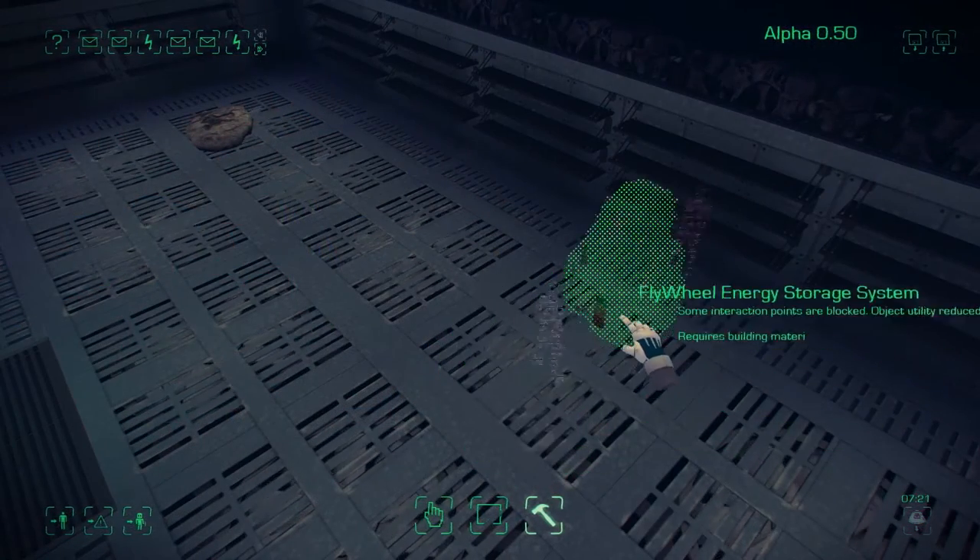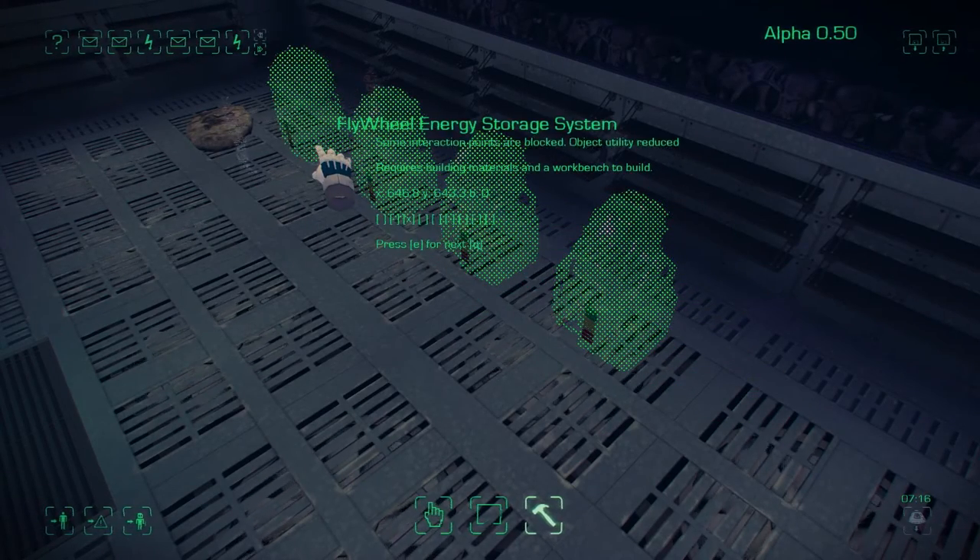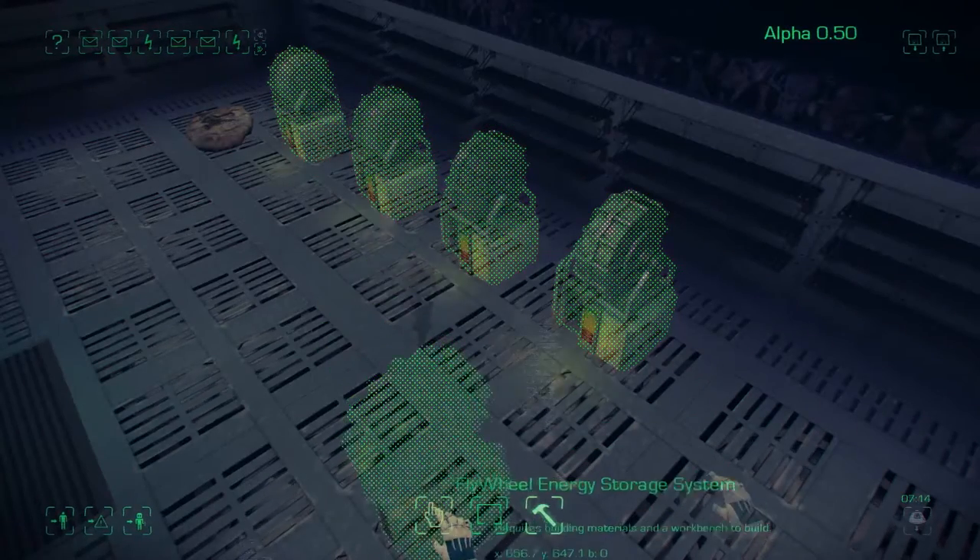To solve this, create backup power by placing flywheel energy storage systems. These can be placed in a storage room allowing you to conserve power.